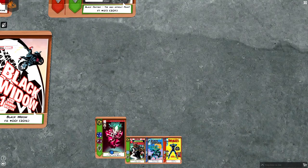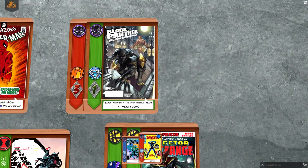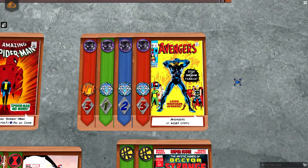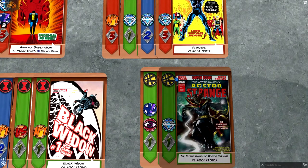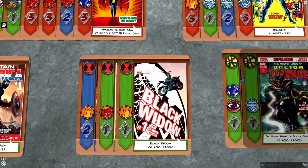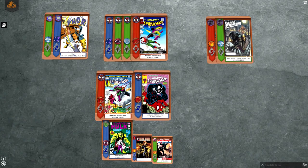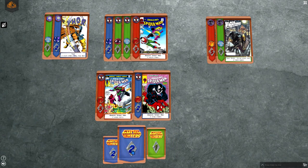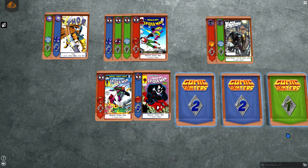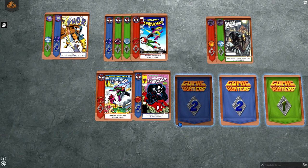At the end of the round, players may create new collections or add new cards to collections already in their play area. Each collection must have comics of the same hero, and players can have more than one collection, as long as each collection is of a different hero. To put cards in play, players have to pay the same market value, discarding other cards from their hands. For example, if I want to add these comics to this collection, I have to discard these cards from my hand.